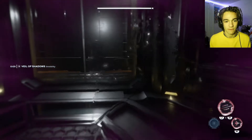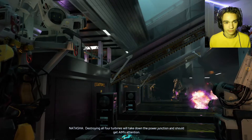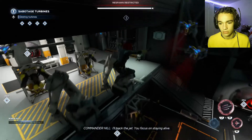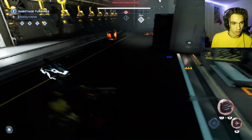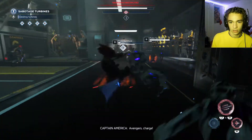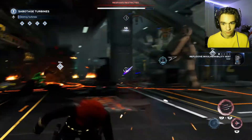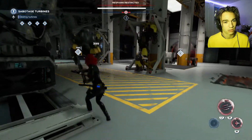I may have accidentally popped the Veil of Shadows on the elevator. The objective is to destroy all four turbines to take down the power junction and get AIM's attention. Hill confirms that as soon as we do this, the whole base will come down. We focus on staying alive and taking enemies out.